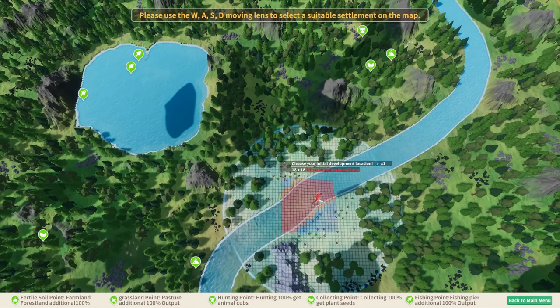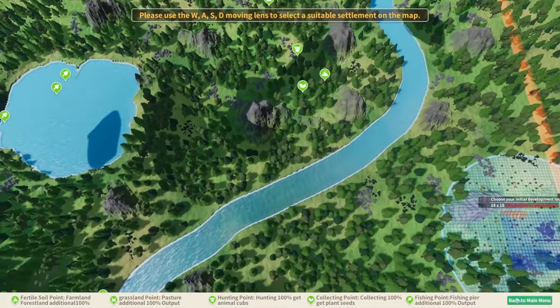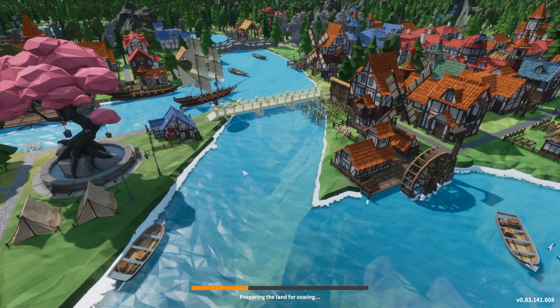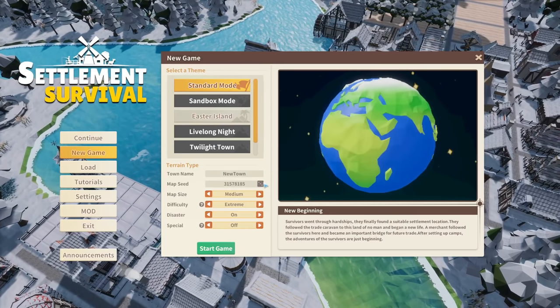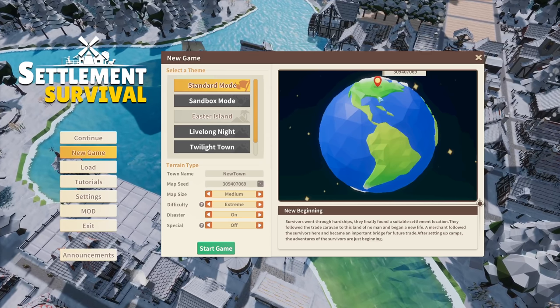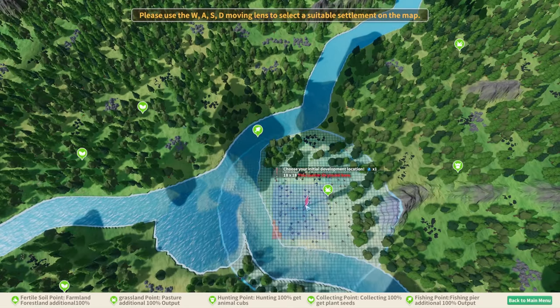When you start, the game will procedurally generate a map for you. I might reroll the seed a few times to get some sort of ideal start. Let's change the seed to something like a Minnesota, Missouri, Iowa area.